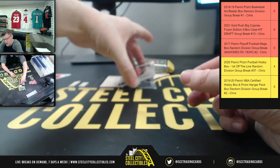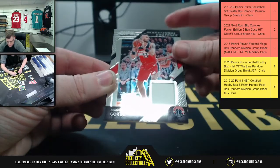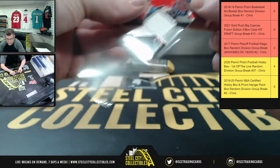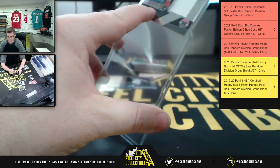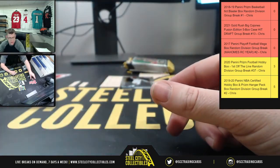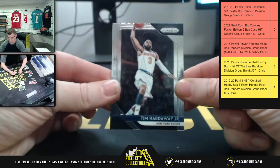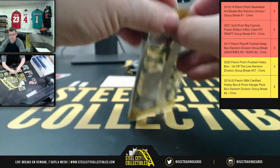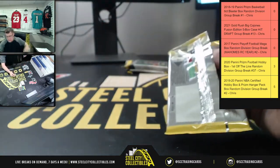And then Washington's own — the Sensational Swatches: Marcin Gortat, Wizards, Southeast. We've had quite a bit that we've done tonight. Tim Hardaway Jr. for the Knicks — that is the patch card.